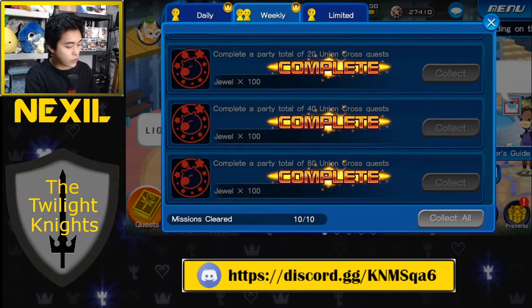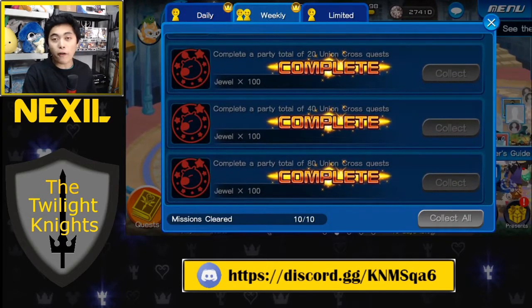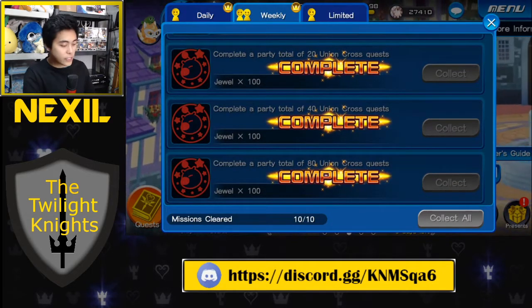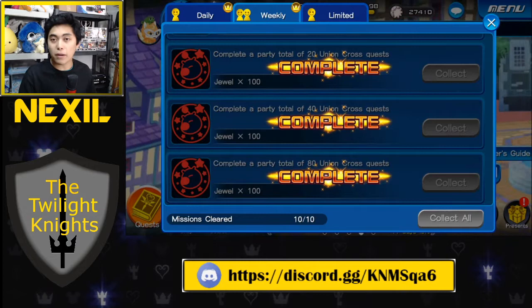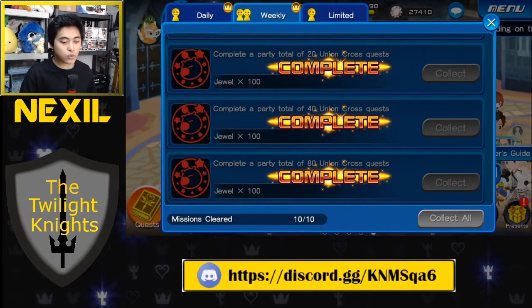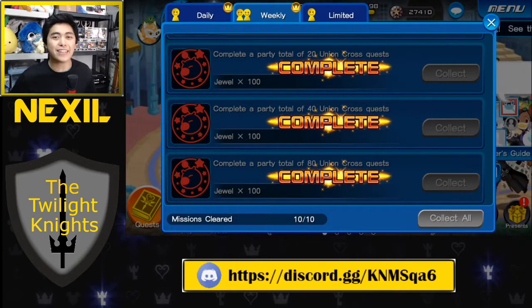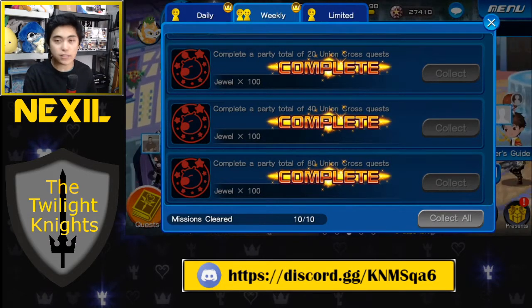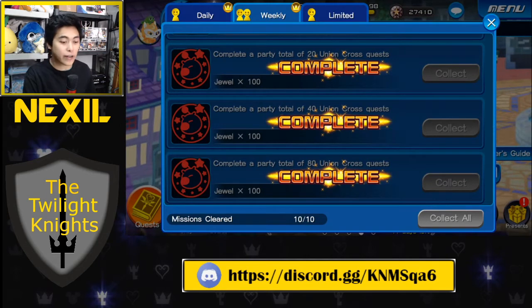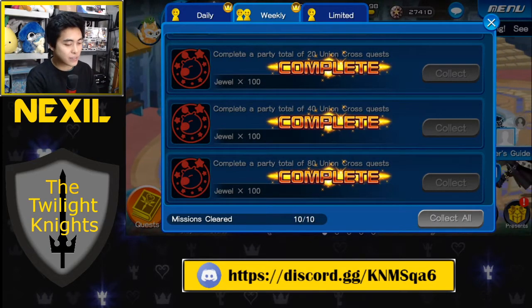The next best way to earn jewels is to join a party that helps you do the weeklies. The weeklies are an additional 1,000 jewels just for completing them for the entire week. A month has about four weeks, so that's an additional 4,000 jewels, bringing us up to 18,400 jewels for the month. That's definitely enough to do a mercy pull and then some extra jewels in case you want to buy an avatar board or traits for a medal you pulled.